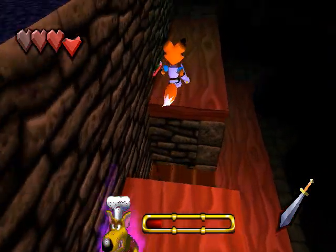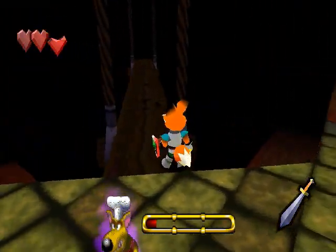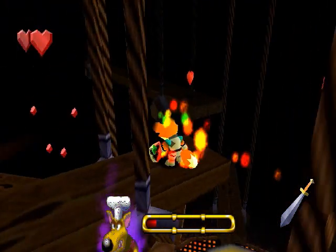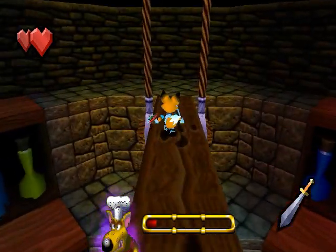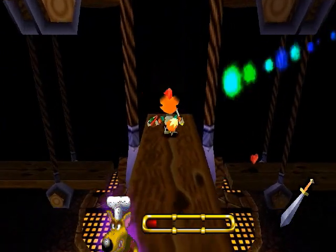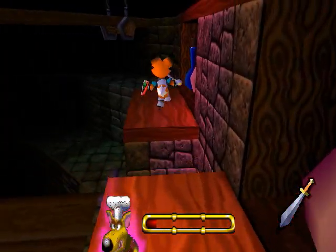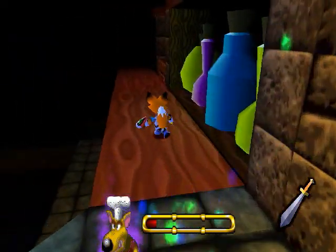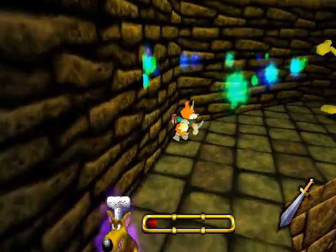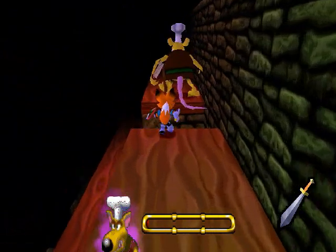He went that way. I gotta grab some hearts badly. I think I'm gonna go down there — we'll play it safe. Apparently there's fall damage from even this point. Doesn't seem like a big place to fall, but apparently it is. Those magic boots do nothing! I still take fall damage like crazy! Why do I talk in this accent? Okay, he's almost dead. He's trying to get away from me again.